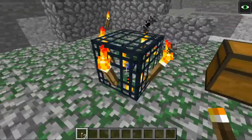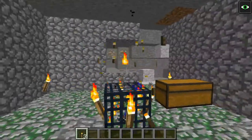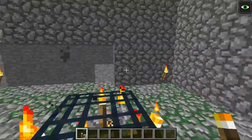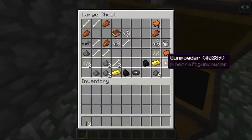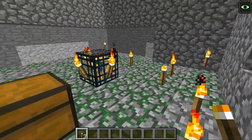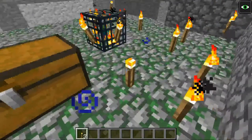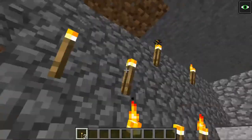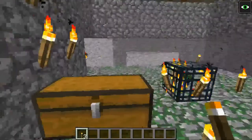You don't need a torch on top — that doesn't really do anything. Just four on the sides and one in each corner, and you don't have to go spanning torches all over the place. Or you can go wild with torches and just make a torch sanctuary.